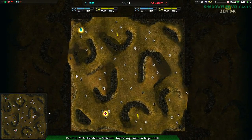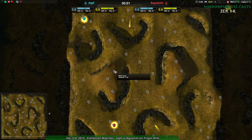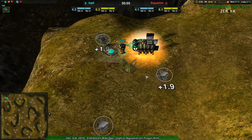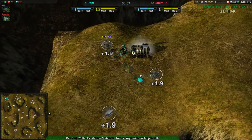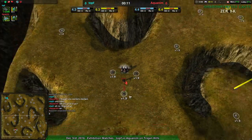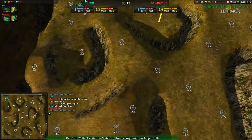Welcome back, fans. Natalie Zadon, I remain your host Shadowfury333, with the last match for tonight: Toph versus Aquanim on Trojan Hill. Toph is a player whose name is familiar but I haven't seen them in a while — curious how they'll do here. And Aquanim, of course, is Aquanim — we all know Aquanim.